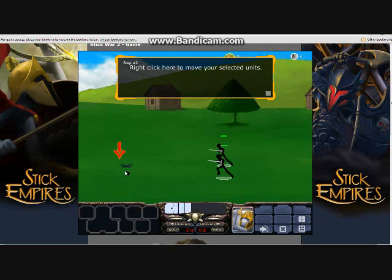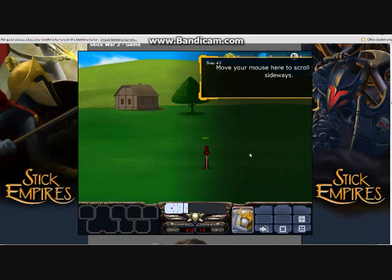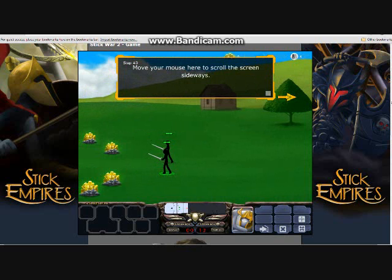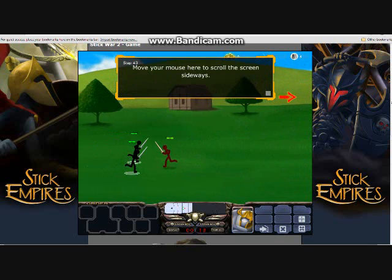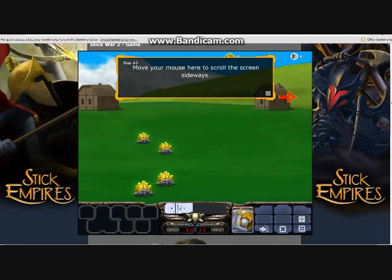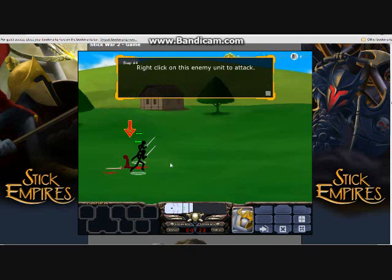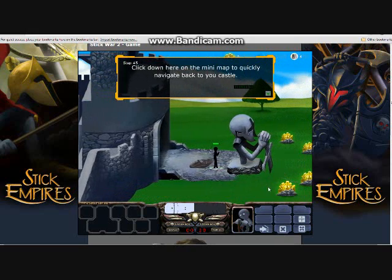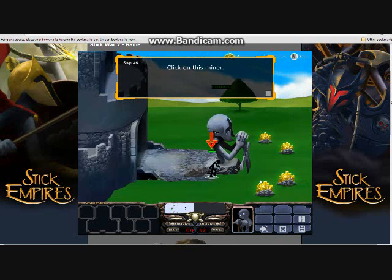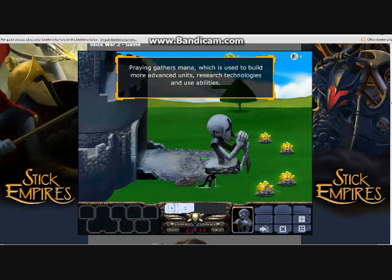Right click here to move your selected units. Move your mouse here to scroll the screen sideways. I'm just going to do this quickly. Die. Right click on this enemy unit to attack. Good job. Yeah, I'm one step ahead of you. To quickly navigate back to your castle — good job. Click on this miner — I'm one step ahead of you. Right click the statue — I've already done that. Praying gathers mana, which is used to build more advanced units. Duh. I've been cool of this.